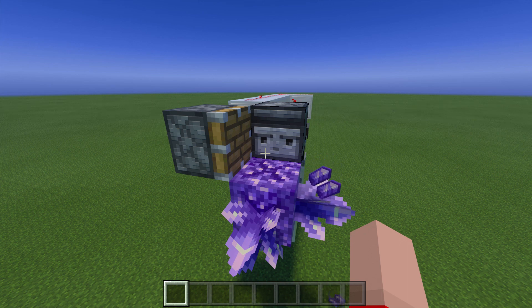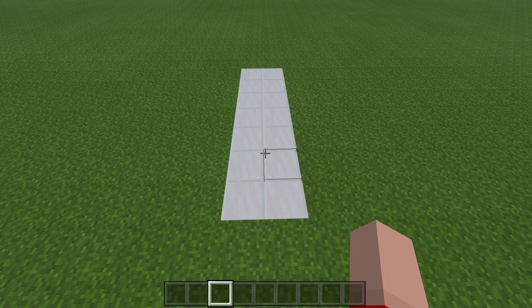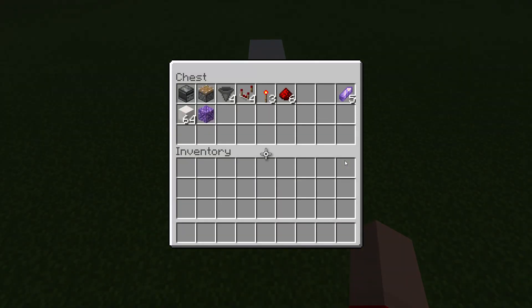To make this automatic amethyst shard farm, you are going to need a 2x7 area. Here are all the supplies we'll need for this build: one observer, one piston, four hoppers, four comparators, three redstone torches, six redstone dust, five junk items, and your building blocks.